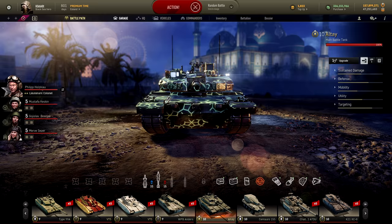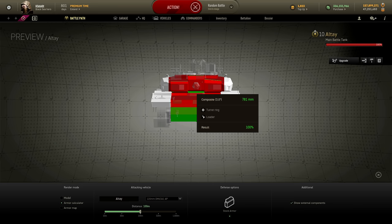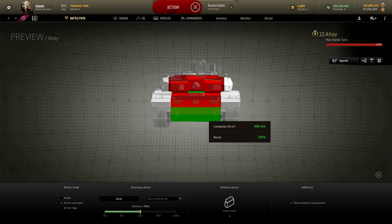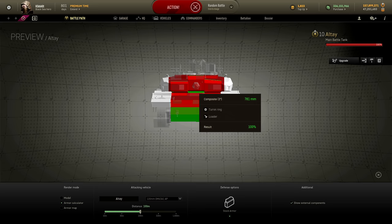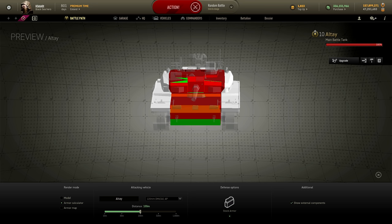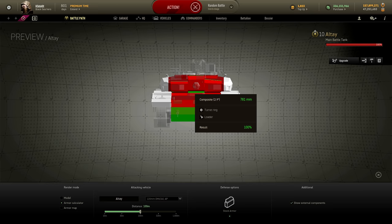Armour-wise the Alte is actually pretty strong. Frontally it's not bad at all — against another Alte you're only really looking at the turret ring area and the lower glacis as weak spots. The lower glacis sits at around 72% pen chance so most of the time you'll get penned there, but basically anything below the upper glacis is something you want to hide. The under-gun weak spot is less of an issue since this vehicle is designed to peek over a ridge.